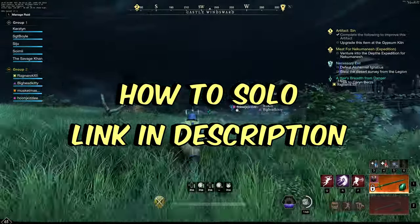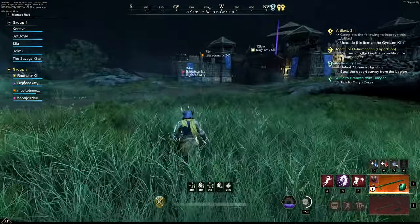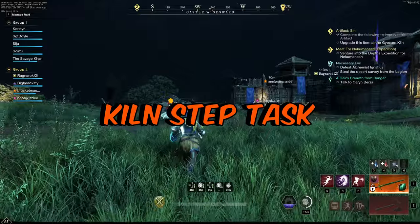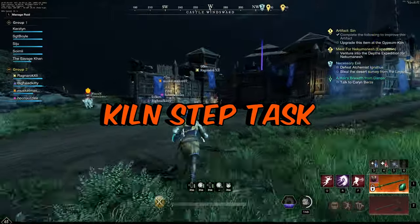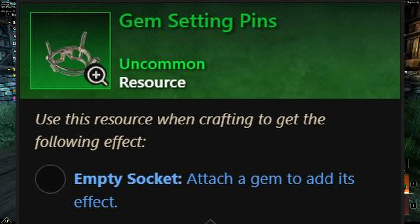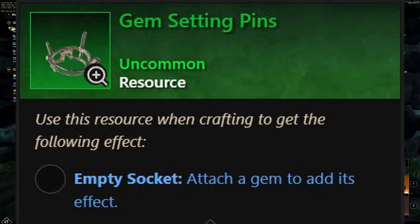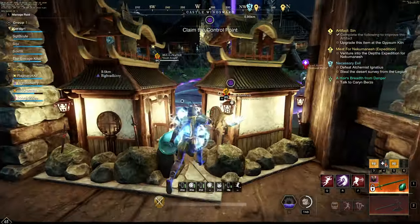As the season progresses, unless people need the item, it may become the only option for gaining it. After receiving the base artifact hatchet Sin, you will need to upgrade it through three tasks, and the final step is the Gypsum Kiln to release its full potential. For the kiln step, I would advise using a gem setting pin to create a gem slot for the weapon — that will be the best increase to damage possible and give it a lot more utility.